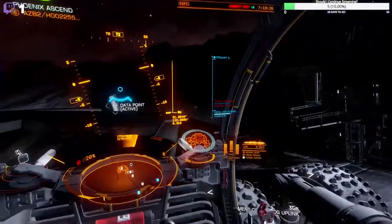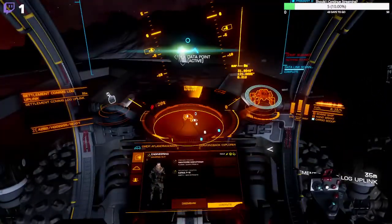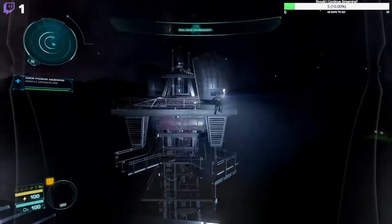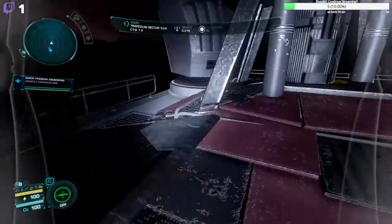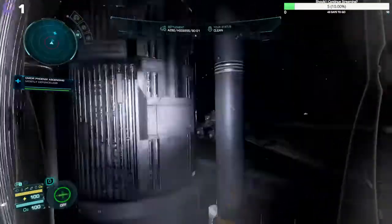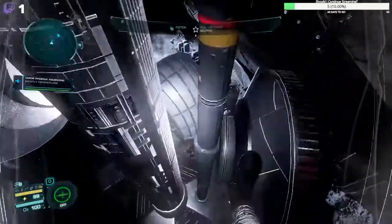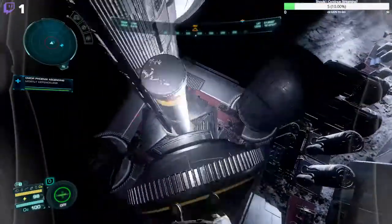You need a guardian key to access the structures and the blueprints. I think I have a key on my carrier if you want a blueprint for the fighter. The keys you have to get at the guardian beacons. The fighter you have to unlock at the tech broker.